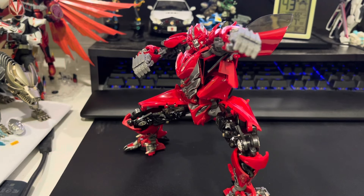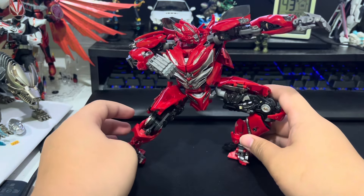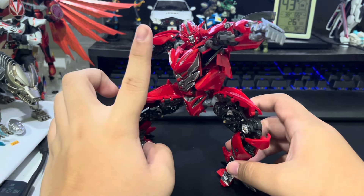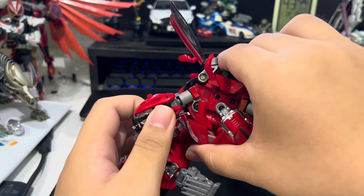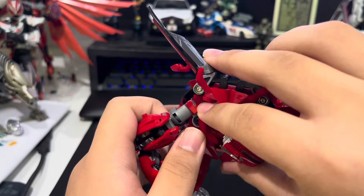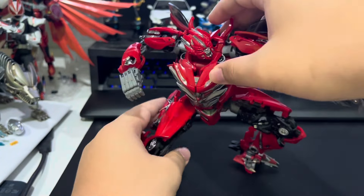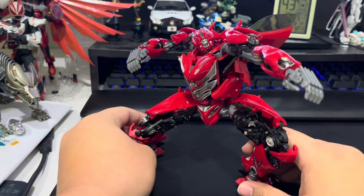Articulation is also above average, able to pull off dynamic poses as seen in the movie with confidence. This particular pose looks like Sun Wukong. I do have a word of warning though — the shoulders right over here are painted, and for the right side of mine it must have rubbed on something as it's chipped and it's substantial. The upside is it's out of sight due to the placement of the chipping and, ironically, the head just covers it up. You'll never see it, but I'd still be careful.